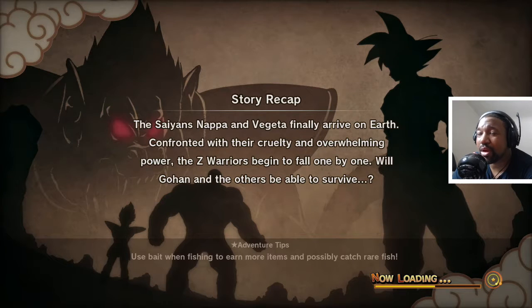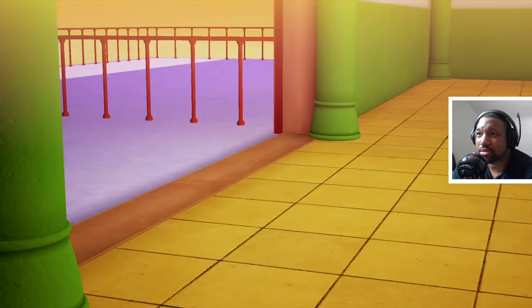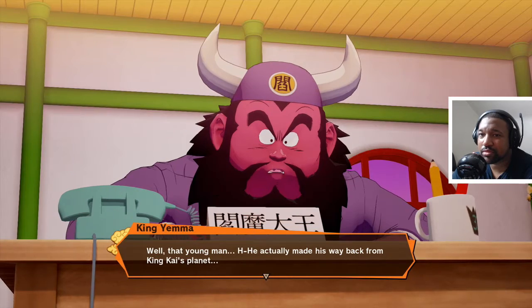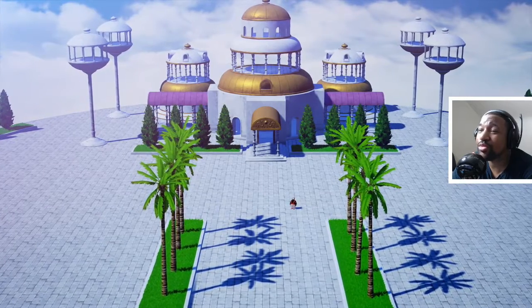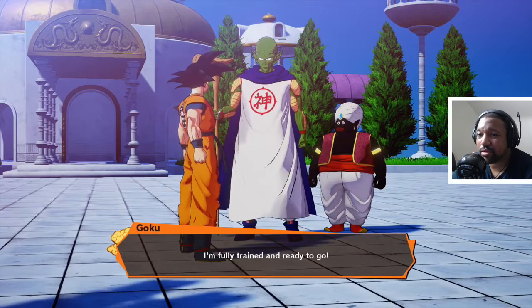The Saiyan Nappa and Vegeta finally arrived on Earth. Confronted with their cruelty and overwhelming power, the Z Warriors begin to fall one by one. Just a few minutes earlier — are we actually playing as Goku this time? Is he still on Snake Way? All right, I made it! Goku gets back from King Kai's planet — let's move quickly. I cannot wait to use Goku to fight against Nappa and Vegeta. I want to use Kaioken — I'm ready! I'm fully trained and ready to go.